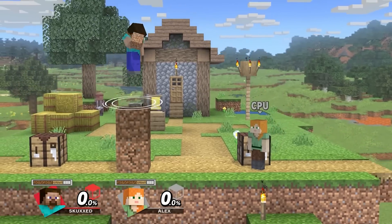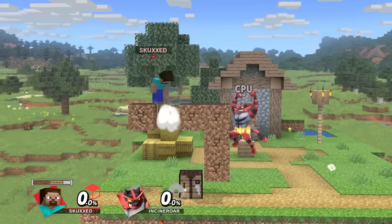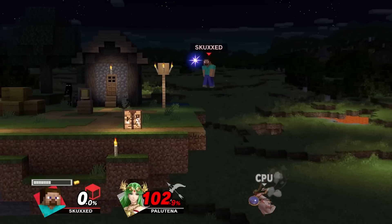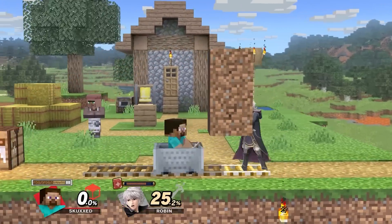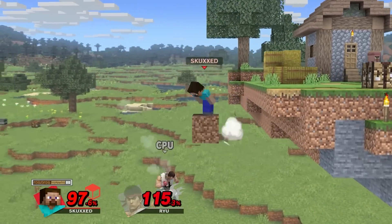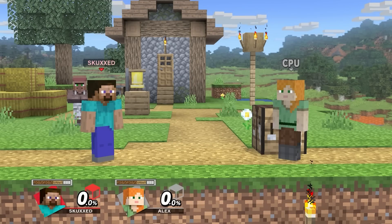Steve can also use these resources to place blocks on and off the stage. These blocks can serve as stage hazards for your opponents, block off ledges for recovery attempts, protection while you mine or set traps, and pseudo stages for stalling, manoeuvring and attacking while in the air. When Steve is done playing Minecraft, he has plenty of tools to stay on the offensive too.